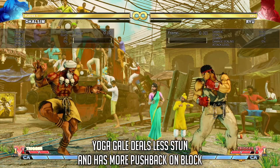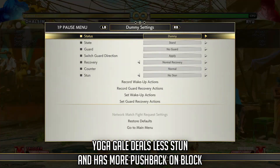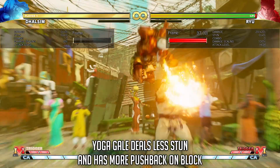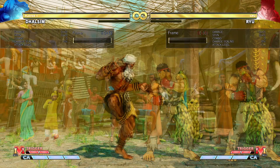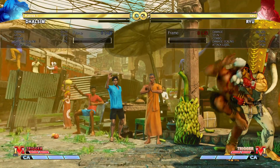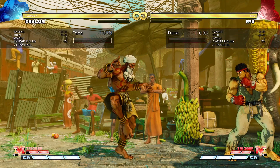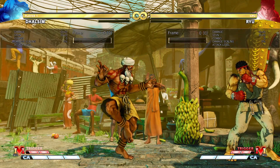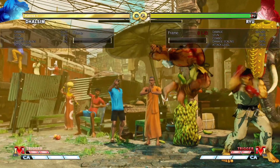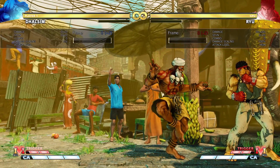Yoga Gale received quite a few nerfs. First of all, it now deals 150 stun, down from 200. Second, it now has increased pushback on block. This pushback is triggered even when doing it on a corner opponent, which is unlike many other fireballs. Dhalsim is still close after making you block it, but now you can get out of this situation just by blocking correctly, as he will be pushed out more and more with each subsequent Yoga Gale. They also fixed some wonkiness where Dhalsim would end up on the other side after performing it very close to the opponent.